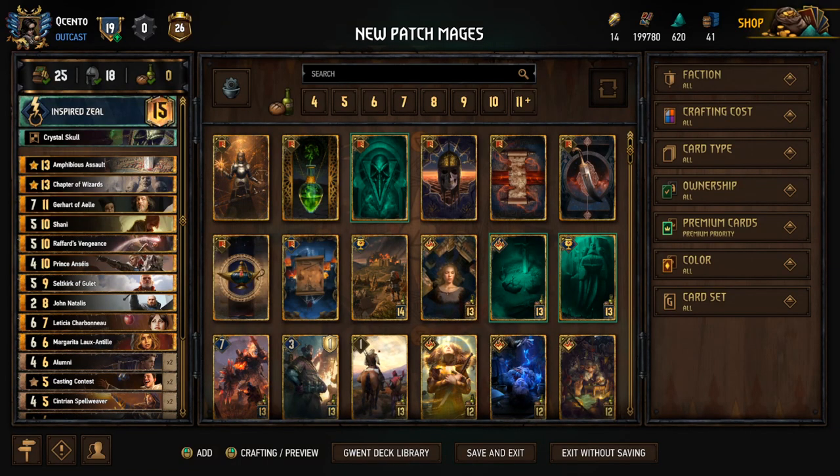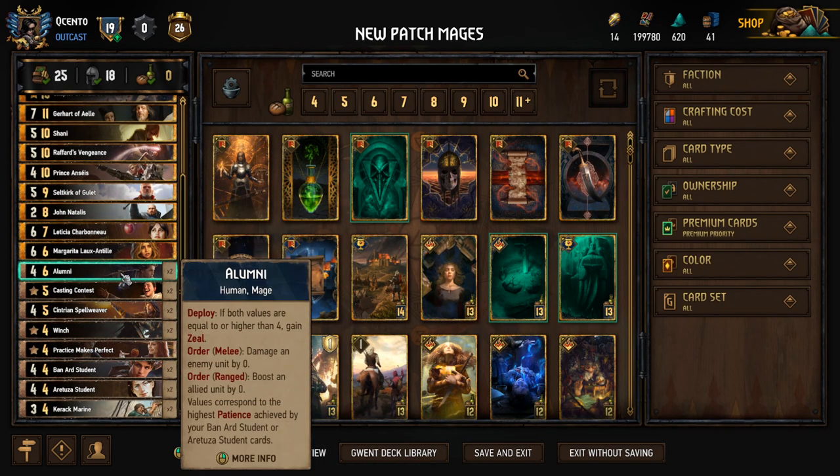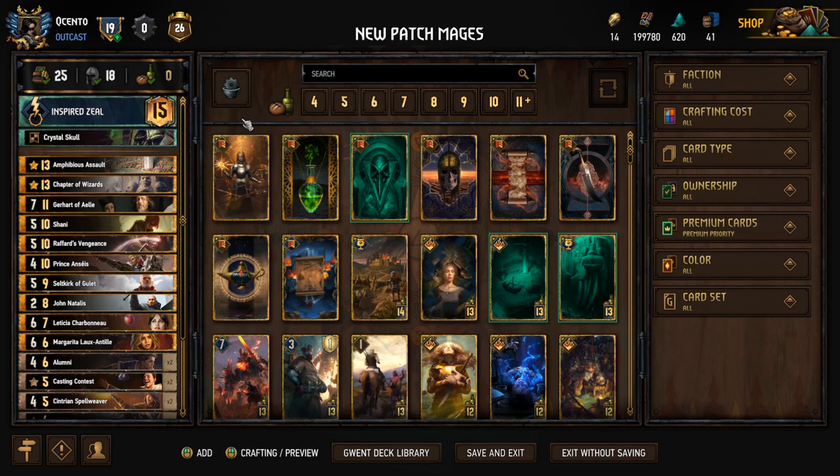Alright guys, so I was going to post this deck in a couple days from now, but I just didn't have the patience. We're back with another video, and this one's going to be Mages. We're going to be playing Inspired Zeal, and this is going to be my tweaked version for 10.2. I made a couple changes — there really wasn't a lot from the last patch. I took out the Istredd and put in a lock. We playtested it on my server for about two hours, so there's a lot more games today than usual. Since I had the recordings, I might as well share them with you guys.